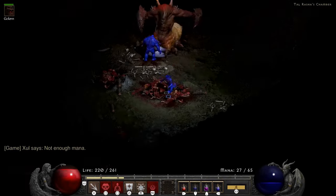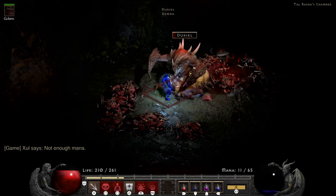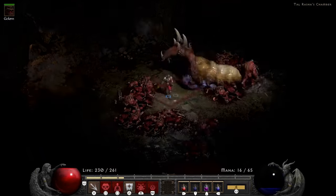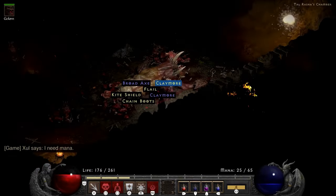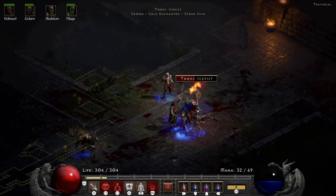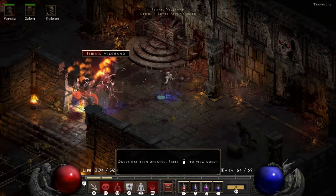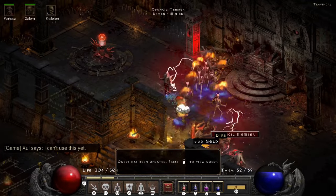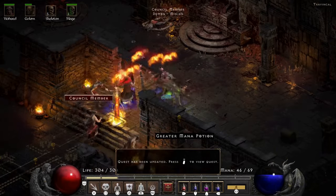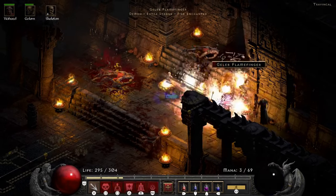This is also just the speedrun strategy for how to do this, if anyone's wondering — this is what the speedrunners do. They do it much better than I do because I still almost mess it up, but we get him. We head for the council — final part of our groceries, the Flail. We go kill some council members and nothing is targeting the necro, so you're very, very safe. If you want a safe build, this is it.